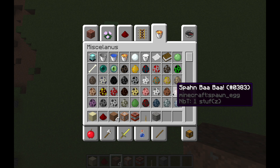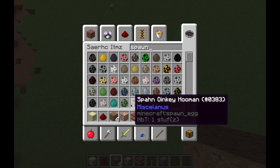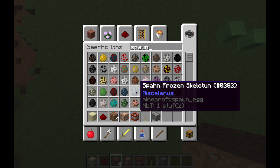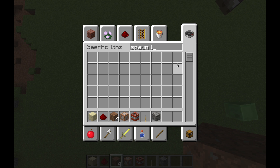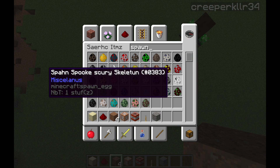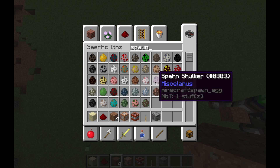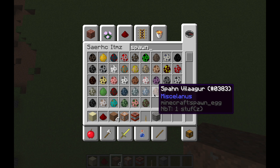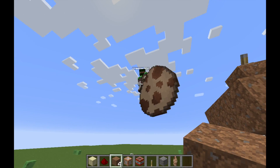So you guys all know that 1.11 came out. Spawn llama — llama. I need to find the llama. The only bad thing about Creative is that you can barely find anything. I'll be right back when I find it. Actually, I got it — I just tossed out the llama egg. Oh my god, that works too.